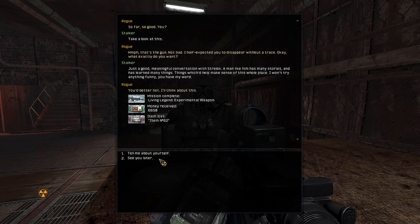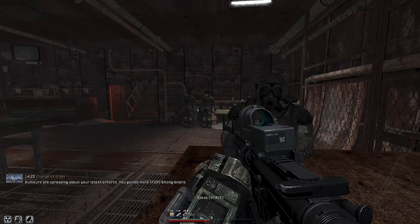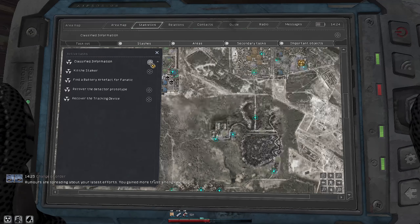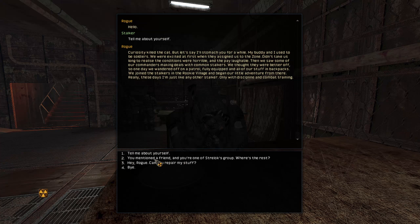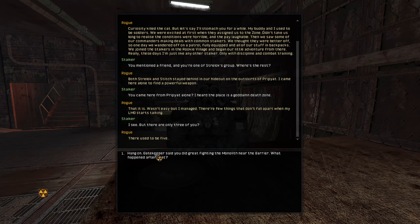And we are back. Let's see what happens here. Hey sir, I got your Ghost Rifle — but I kind of used it, you know. Take a look at this — that's the gun. Not bad. Half expected you to disappear without a trace. Okay, it's done.